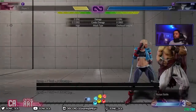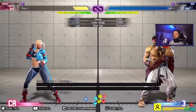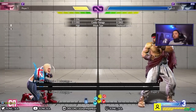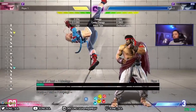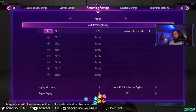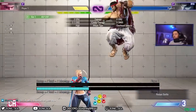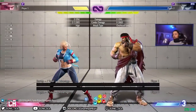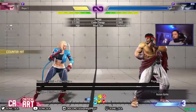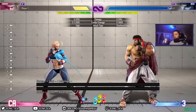In the corner, if someone neutral jumps you can anti-air them with the DP as well. The heavy cannon spike is really good at stopping neutral jumps. They're all airborne invincible on the first couple of frames, so they're really good for stopping jump-ins. There's also a technique called the cross-cut DP — you perform it by doing forward then half-circle back when your opponent jumps over your head. It's good for stopping cross-ups, but it's a more advanced technique. As you can see, it's a little ambiguous to do in this game compared to other titles.